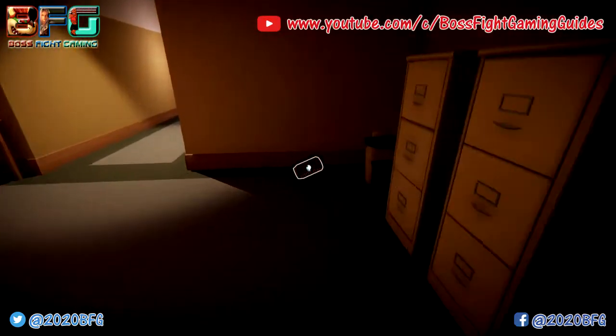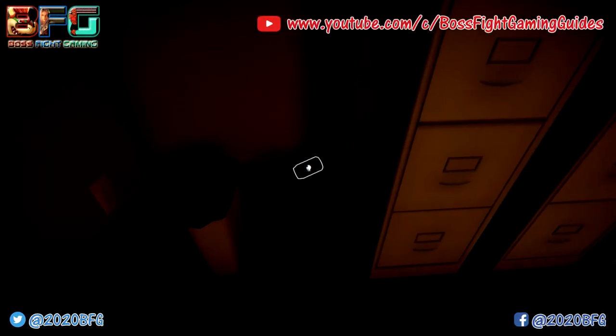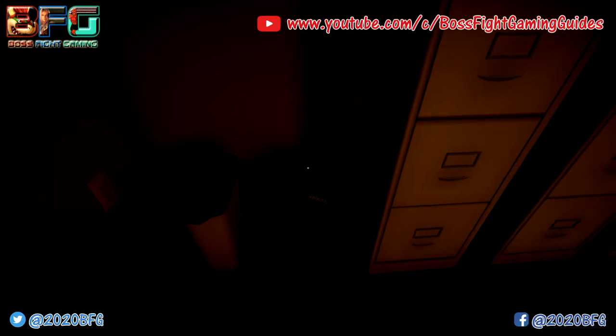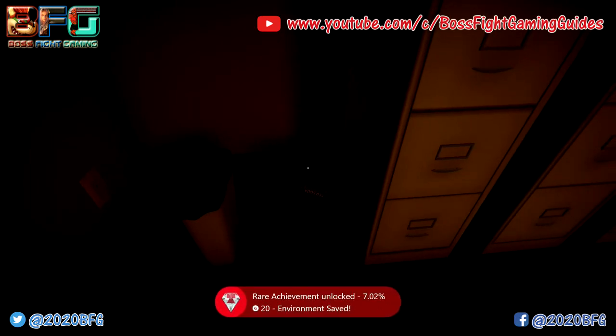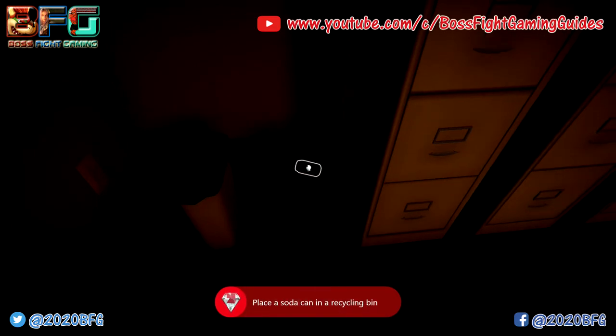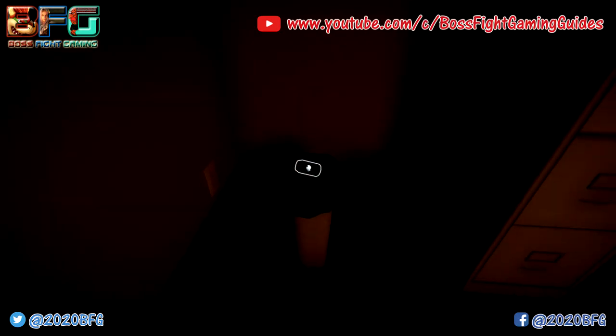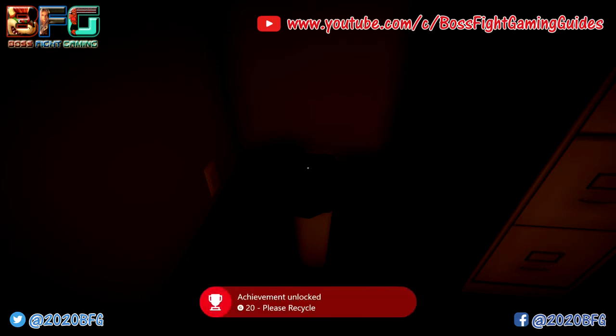Pick up the red soda and head back into the main office room. Over in the dark corner there are two boxes — a blue box which is recycling and a normal rubbish-looking bin. Drop the can into the recycling container, then once the achievement pops, pick it up and put it into the normal trash can — you'll get two achievements straight away.